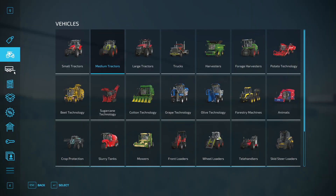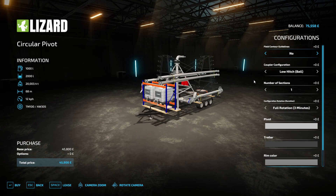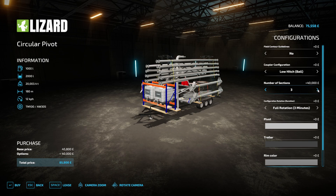Heading into the shop — these are under Sprayers. You can see we have got contour guidelines, yes or no, and a low ball hitch or pin hitch option. Then there are number of sections options: one section for the 68 metre, two for the 124 which we just used, three for the 180, or four for the 236 metre.